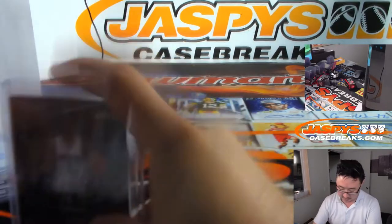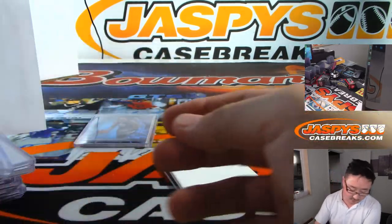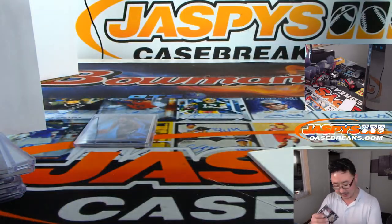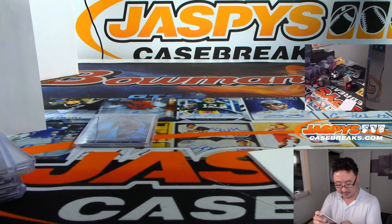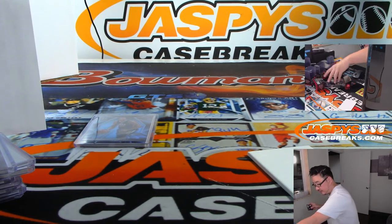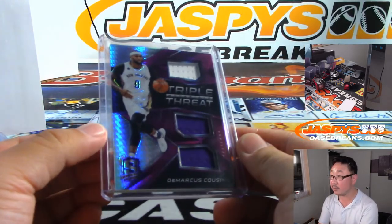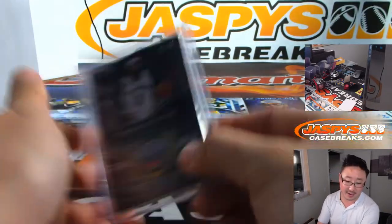We've got Chris Dunn, rising stars, jersey and auto, 107 out of 199 — that's for Aaron Kay. And then the last one is going to be DeMarcus Boogie Cousins, triple threat — poor Boogie Cousins, another injury knocking him out. Maybe his playing days are done. With that 2-color triple relic goes 21 out of 49.